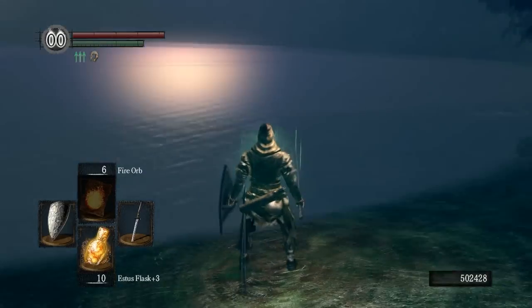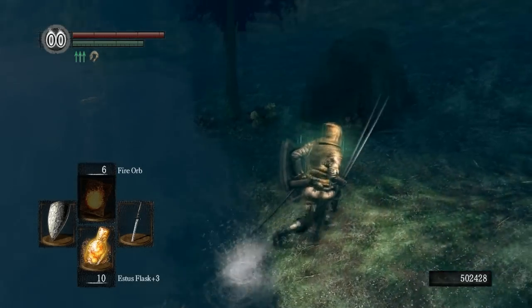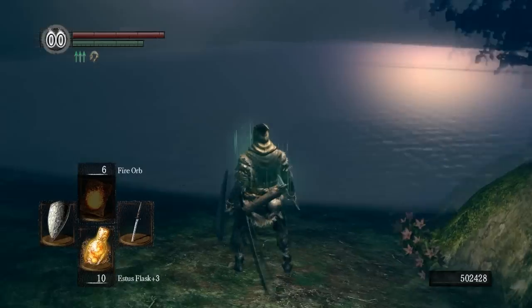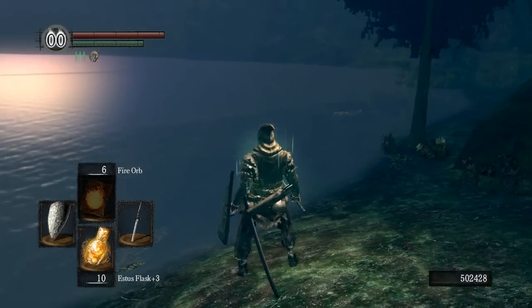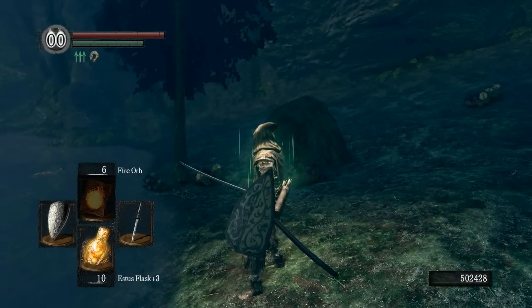She also sells you sorceries and a catalyst. So we are in the area here where she should be summoned — her summon sign will appear here. First of all, you have to complete a few steps. You must kill the Hydra in the Darkroot Basin area, which is where we're at now. I've got a video that I will link on how to do that.